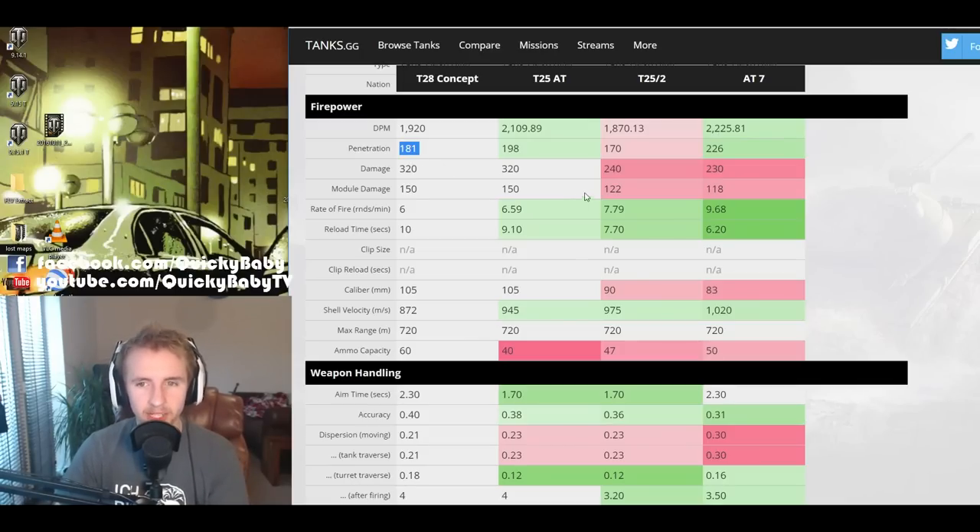It's a very similar story with penetration — better than the 90mm on the T25 II, but worse than the 105mm on the T25 AT, and far worse than the 20-pounder on the AT7. Damage-wise, the T28 HTC deals 320 damage per shot, way better than the AT7's 230, but it doesn't compare to the SU-152, which at 122mm deals 390 alpha damage, or 700–900 with the 152mm if you can penetrate. Watch out for the shell velocity: 872 m/s is rather slow and you won't be sniping accurately at moving targets.